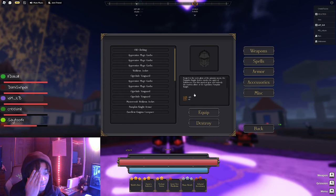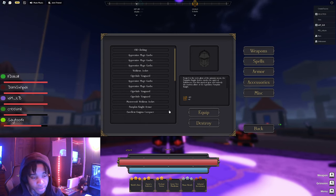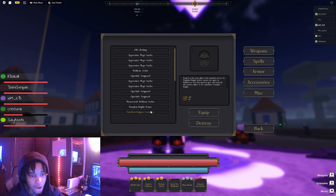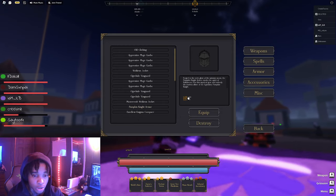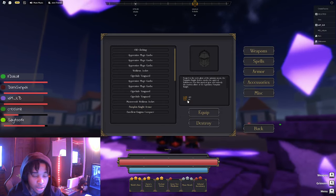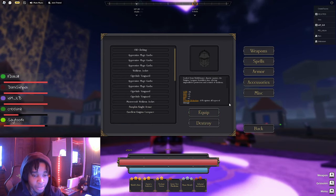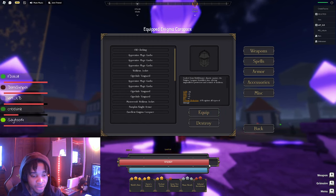So if you ended up getting the Pumpkin Armor and you didn't have the Carapace, at least you got something from the event. I wanted to make this video for y'all and show every drop and explain the raid through and through. We get 10 CON, we get 2 strength — so it's not bad. But with the mythic version, it's actually pretty worth it — you always want to go for that mythic for sure.